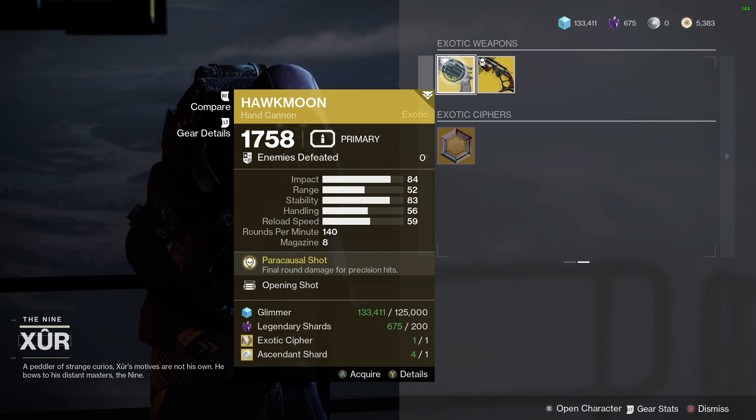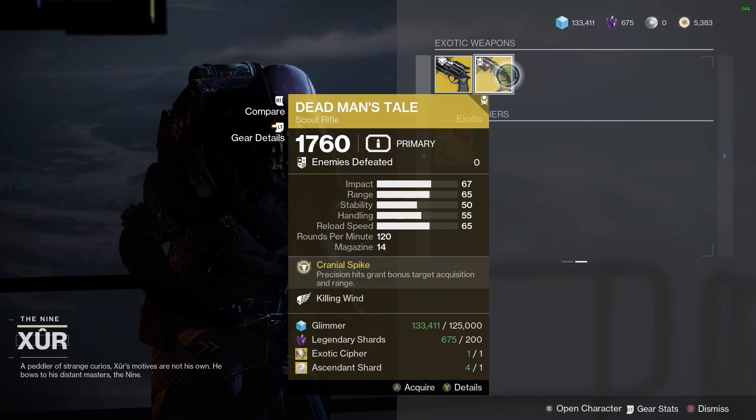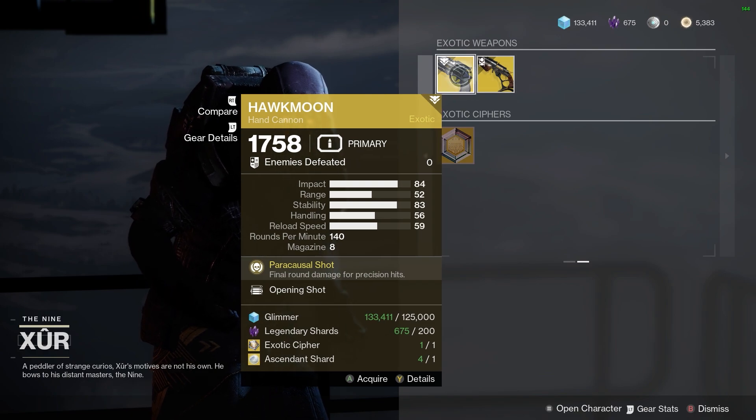Opening Shot Hawkmoon with 83 stability — that's probably the best thing he's selling, to be honest with you. He's got a Killing Wind Deadman's Tale. The pick of the bunch out of everything that he has would probably be this Hawkmoon, I guess.